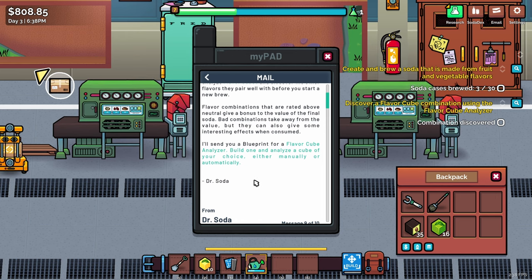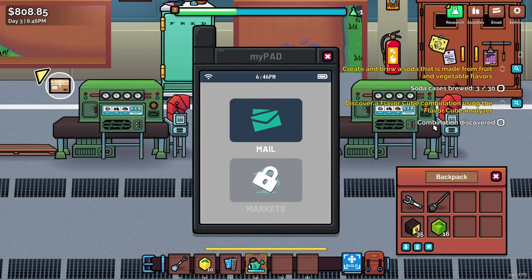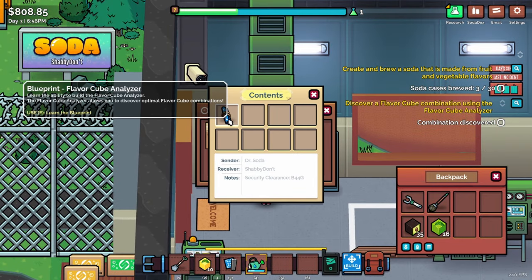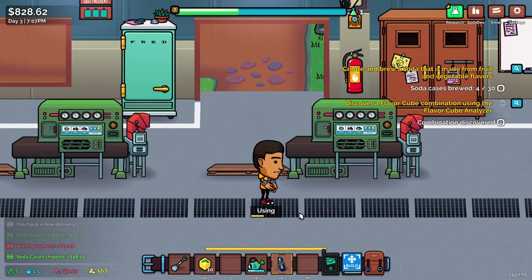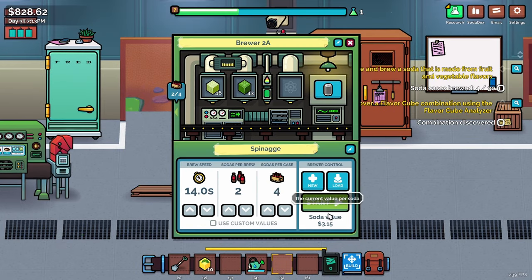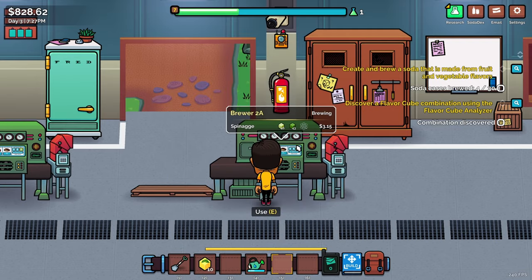Build the analyzer and analyze a cube of your choice, either manually or automatically. We got the task to discover a flavor cube made from fruit and veggies — we're already doing that. Now, tall cans — I feel like Spinaz should be in a tall can. I can change the can type right here: tall can. That's plus five percent... plus eight percent. Probably not a great combo but it's fine.